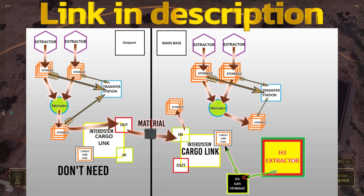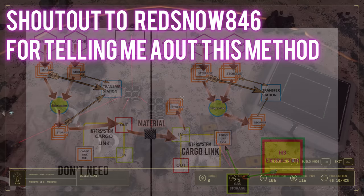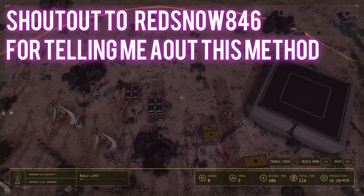Hello everybody. In today's video, we're going to be talking about inter-system cargo links. I'm going to show you two methods of doing this. The first way is the best way to do it. However, it has a lot of interface issues and it's very confusing unless you know the things I'm going to tell you in this video.